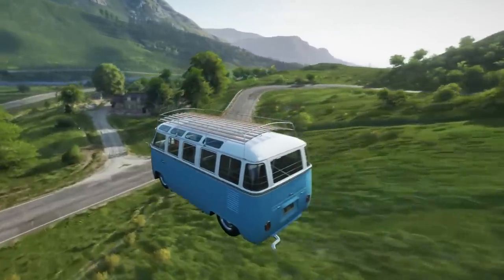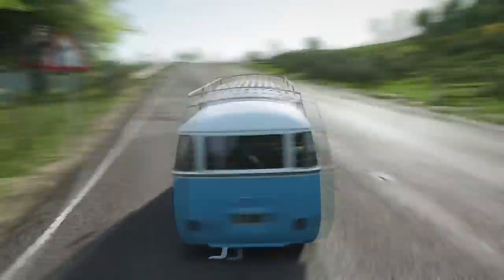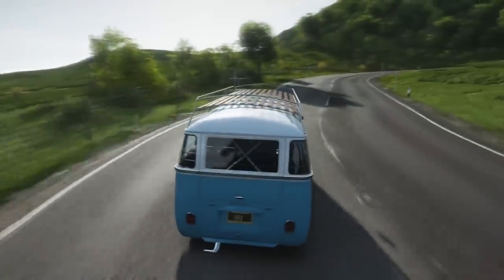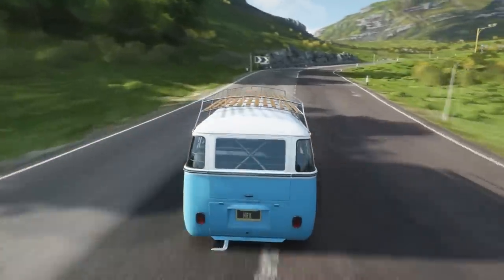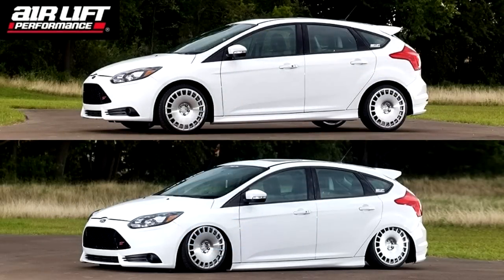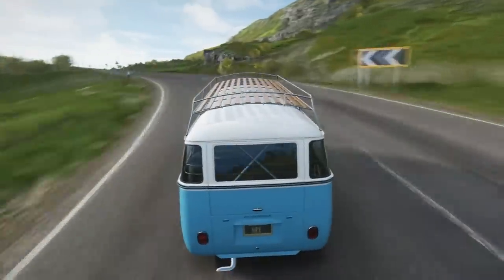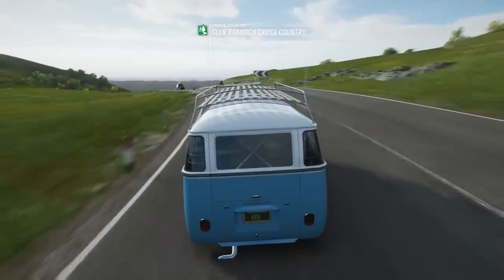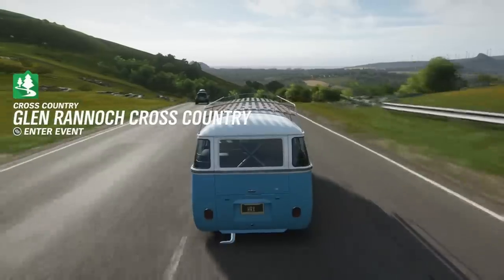This Volkswagen camper van is quick — I did forget how quick it was. But obviously, this Volkswagen camper van is slammed. It's on drift suspension, I'm pretty sure. But this is something I really want in Forza Horizon 4 — being able to put your car on bags, aka air suspension, where you just flick a button to raise or slam your car to the ground. It'd be so good. Look how low this is — the exhaust pipe's going into the ground. I love static cars that are on bags, where once you put them to the ground they're impossible to drive. It looks so good.